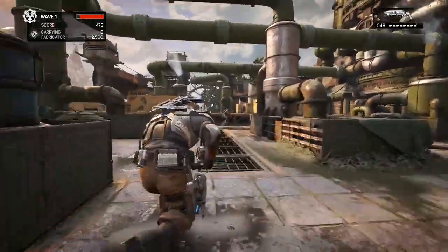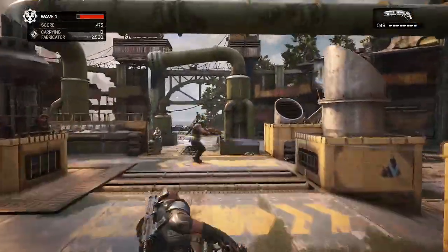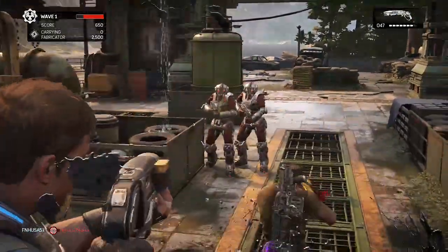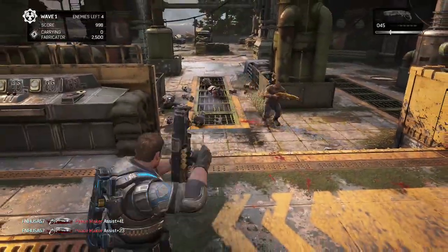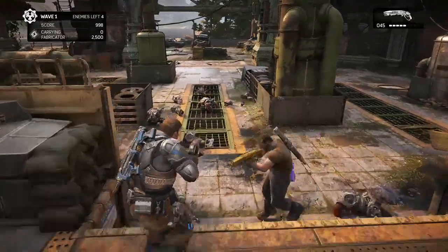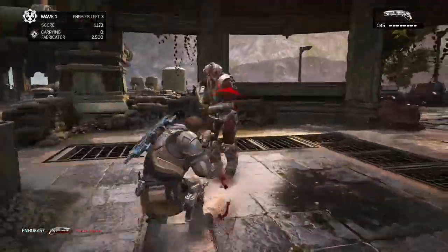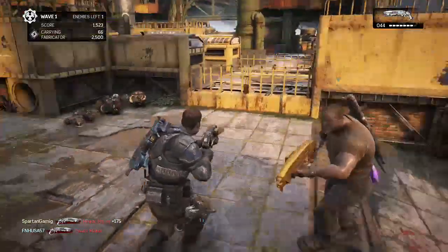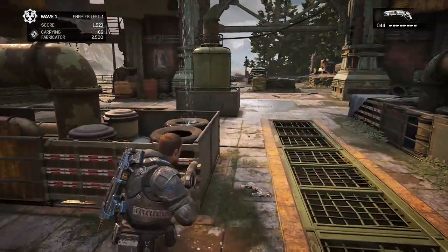Alrighty guys, so we're back inside of the match now. FN and I just set up our Fabricator. We're going to go ahead and take care of some of these enemies. Moving into the match category: the matches are made up of 10 rounds, or 5 sets of 10 rounds — so 50 rounds in total.